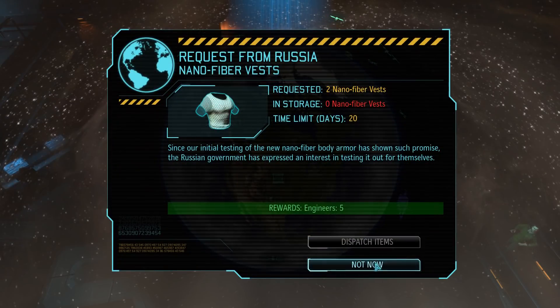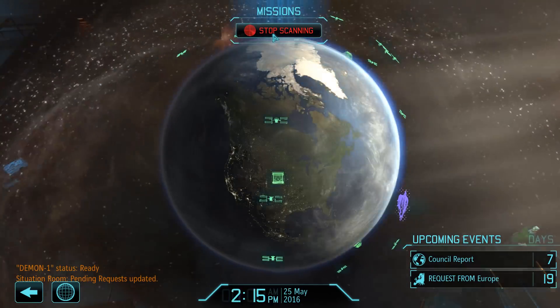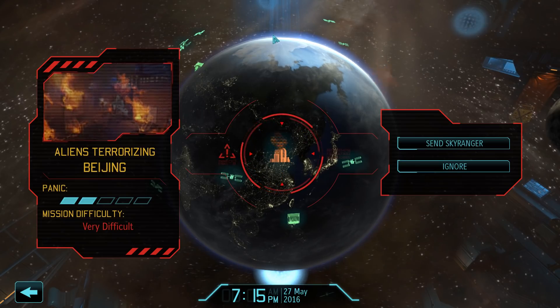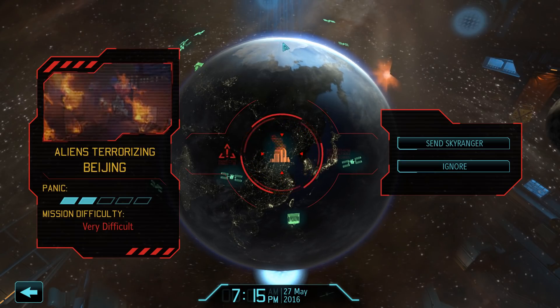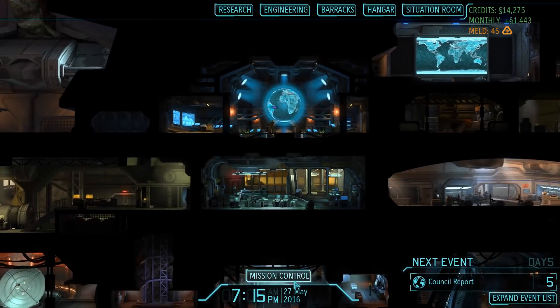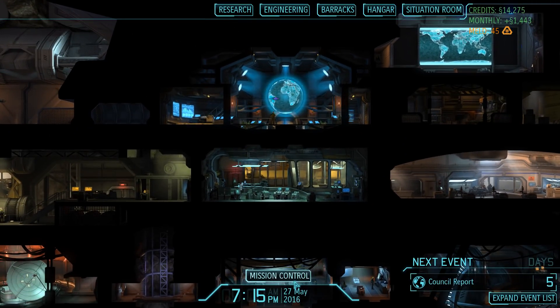A request from Russia for two nano fiber vests is swiftly ignored, and a few moments later we run into another terror mission — but that is going to take place in the next episode. At the rate we're shooting down UFOs, I think we need about three, maybe four more episodes until we have 40 for the shooting stars achievement, which is very likely going to be one of the last achievements we unlock before we finally jump into the final mission of the game. In one of those remaining episodes we will focus on the rise of the machines achievement and send out a squad full of mech troopers and shivs.